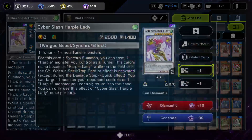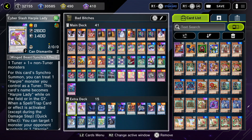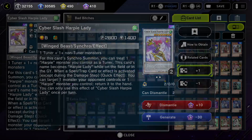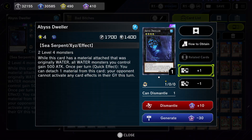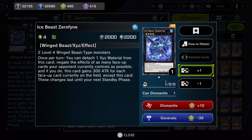Then we have the boss monster of the deck. I wish they would add new support — it's good, but 2600 attack for a boss monster is kind of low in today's meta. I just wish the Harpies can get a little more support. Two of them. The Abyss Dweller — just to counter Tearlaments, and it's really easy to make because we have a whole bunch of level 4s. Ice Beast Zerofyne — once per turn you can detach one material and negate the effects of as many face-up cards your opponent controls, including spells and traps.